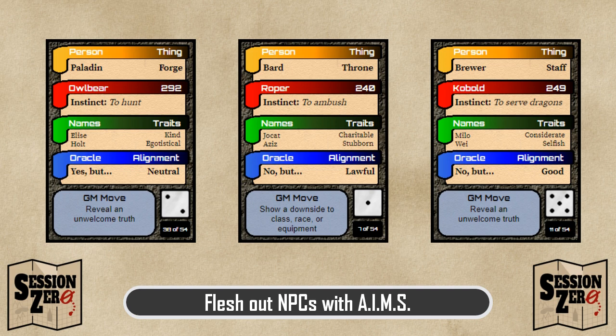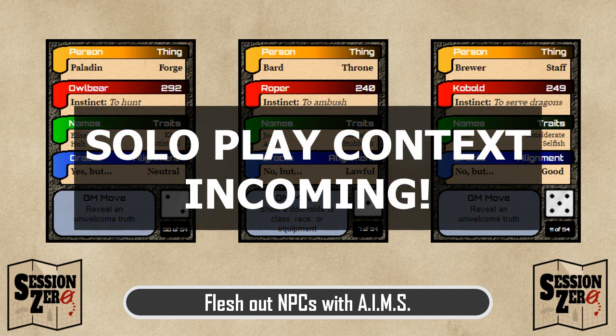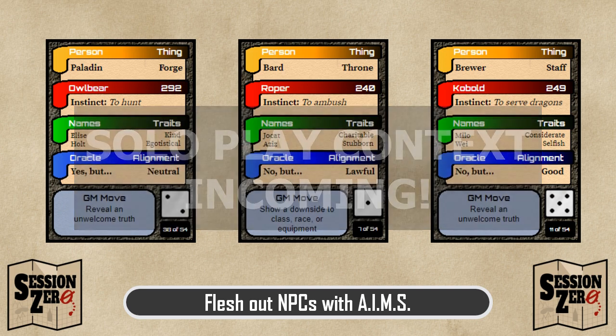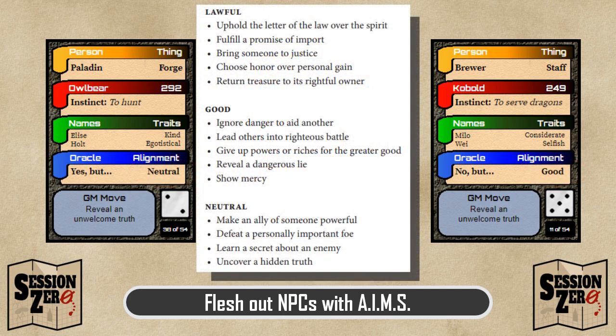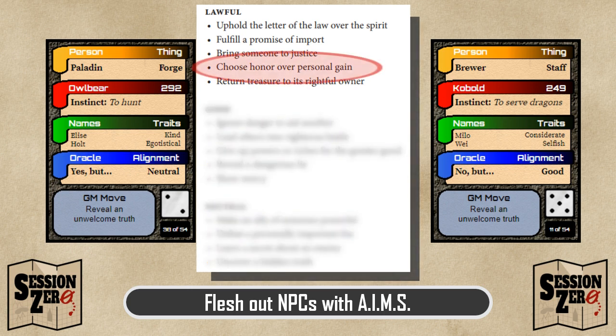For those answers, I'll look to two sources. First, the context of my solo play story. Context is super important when making sense of random elements — I can't stress enough how important context can be. I'd say her brewery was on the outskirts of the city destroyed by the comet, so she's lost nearly everything. I also want to look at the alignments I can choose from and see what Dungeon World tells us about those alignments. These cards contain neutral, lawful, and good. I'll go with lawful here, because I like "choose honor over personal gain," and I think that tells me why she's in debt.